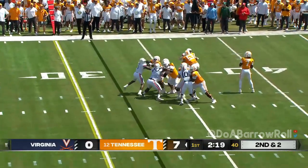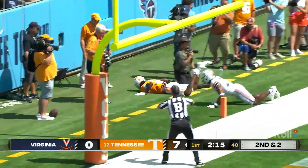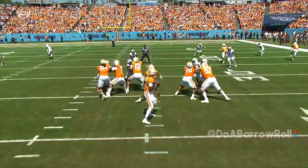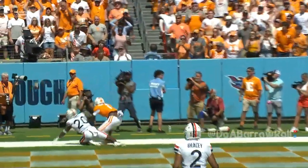Second and two. Good pass protection for Milton — flick of the wrist to the end zone. Milton had what he wanted. He had his big transfer Thornton one-on-one at 6-5. That's what you'd like to put up.